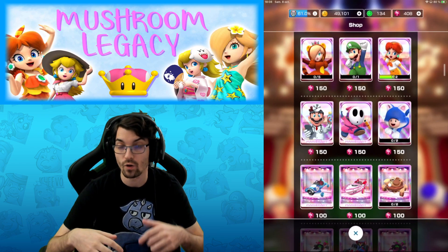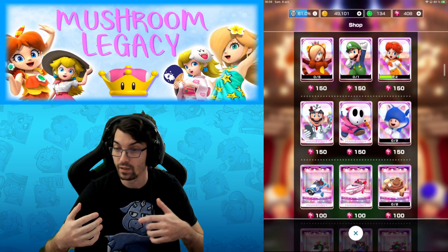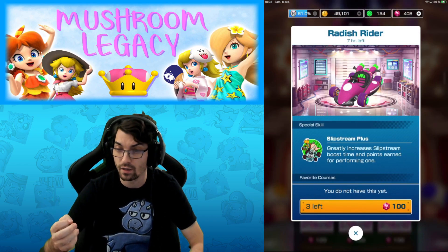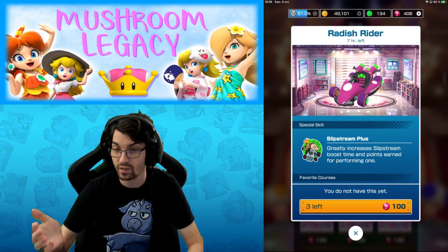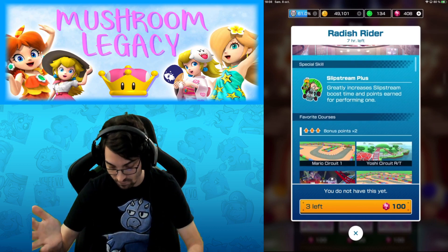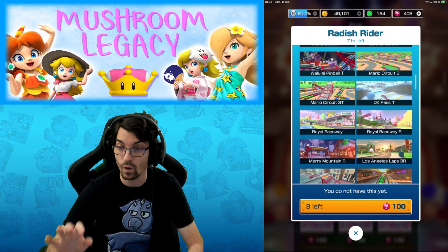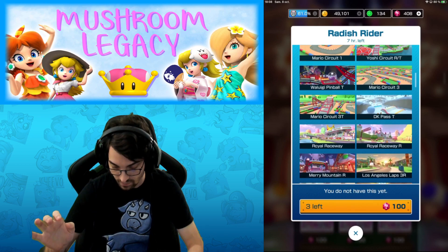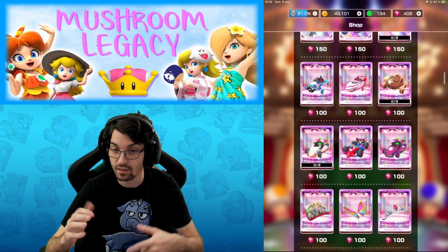One can also be a bad buy — if you really want a kart like this one, for example, it's 100 rubies, but if you look closely and don't see what you're buying, this one doesn't have a lot of tracks, and that's not a good buy.